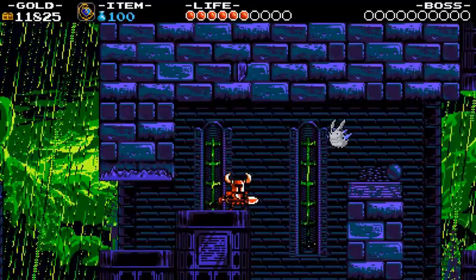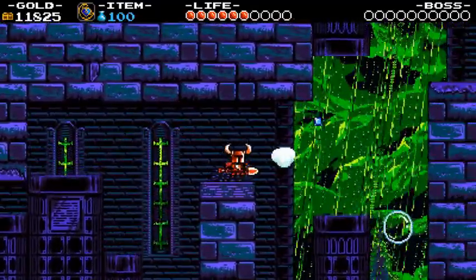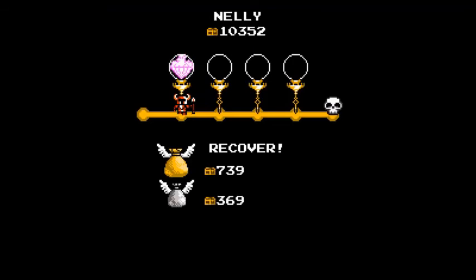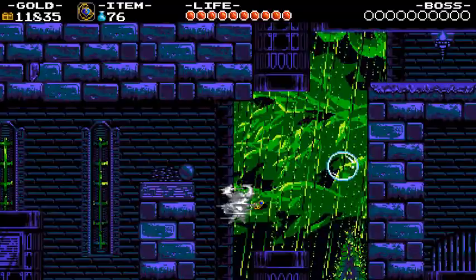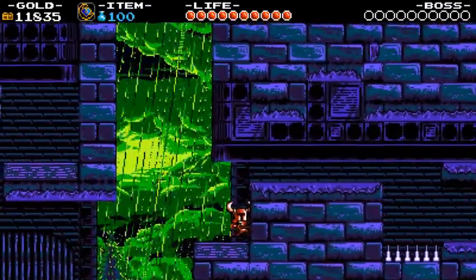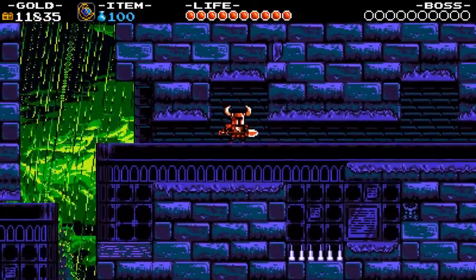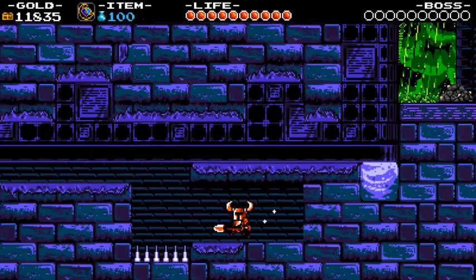And to spice this part up we have a fairy enemy to chase you around. Oh my god, I did it again — two times in this level. You need to break the wall down there so you can hide. The first music sheet is right there.